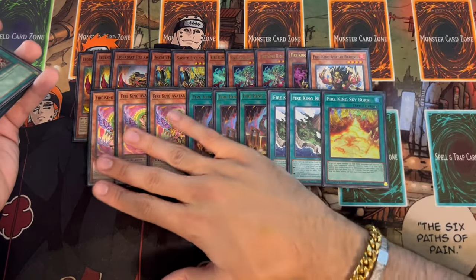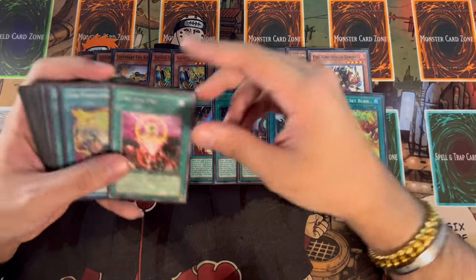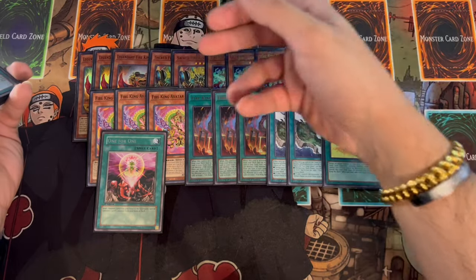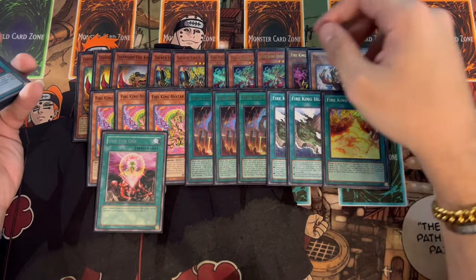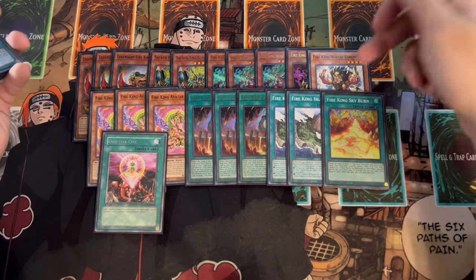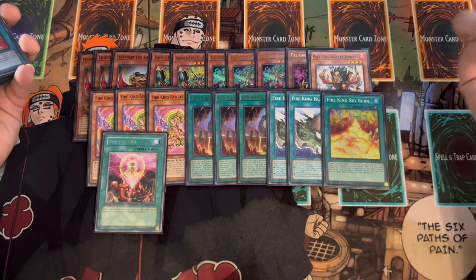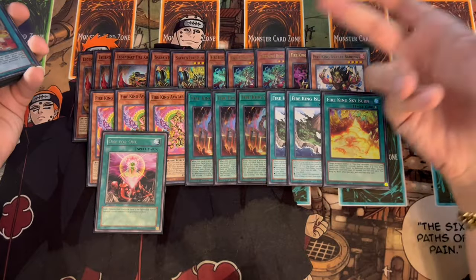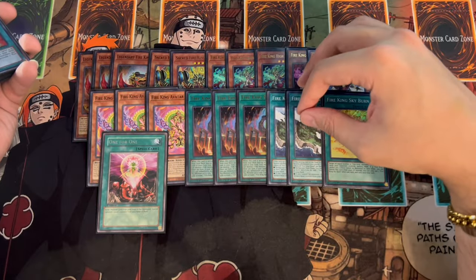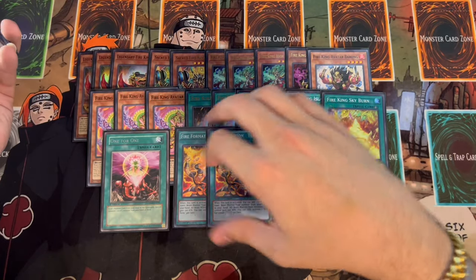We're not playing Circle in this build — in the Dogmatica version it's much more of a control build, so it's not needed. We're playing one One for One, which is really important for getting Ponix to start your plays. One for One can also put Garunix in the graveyard, setting things up. For example, if you can destroy Arvada, you can then summon Berong off Arvada's effect. One for One provides that graveyard setup that this deck needs.